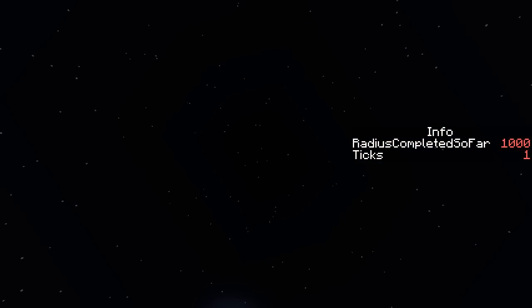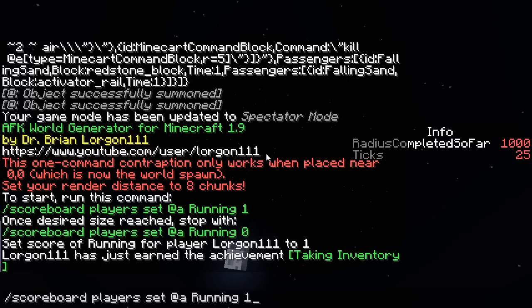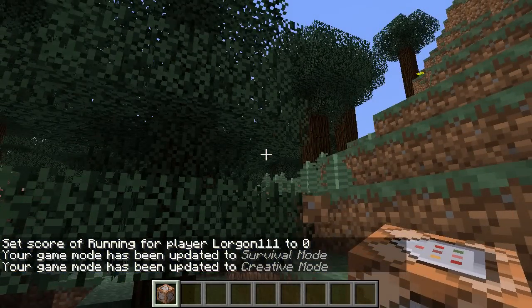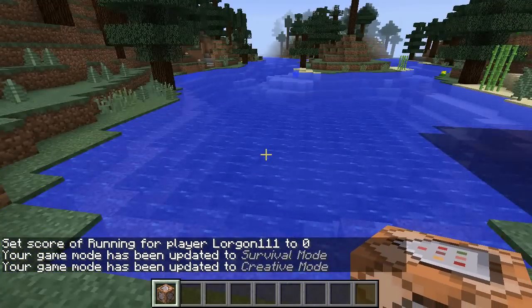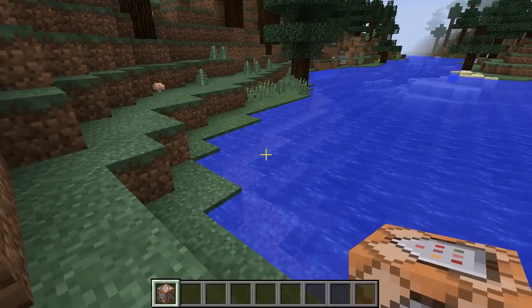I went AFK for about 15 minutes and I just saw radius completed so far tick over to 1,000, so I am done. I'm going to hit Tab and Up arrow and just change running from one to zero. That will bring me back to spawn, delete all the command blocks for the contraption we made, put me back in creative mode, and set the time back to zero.